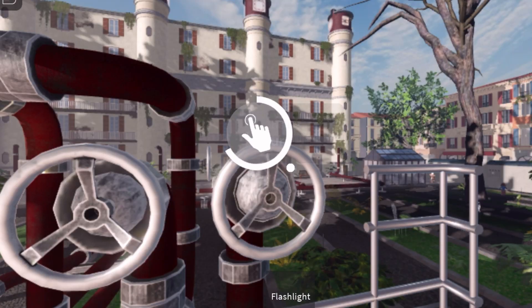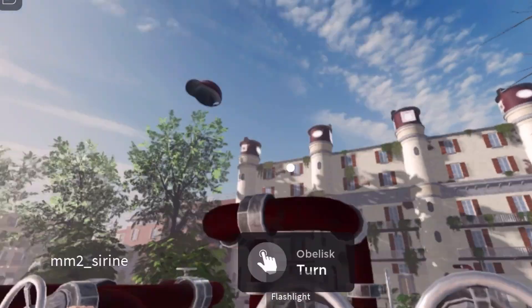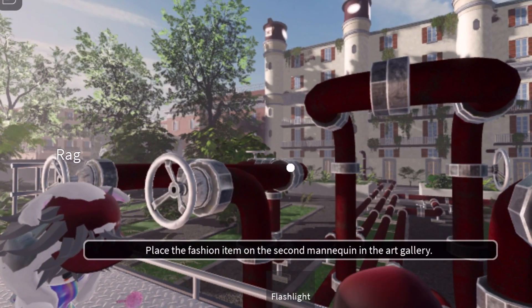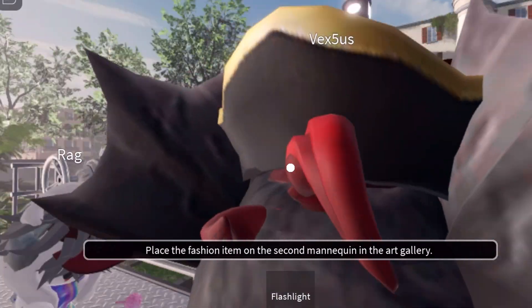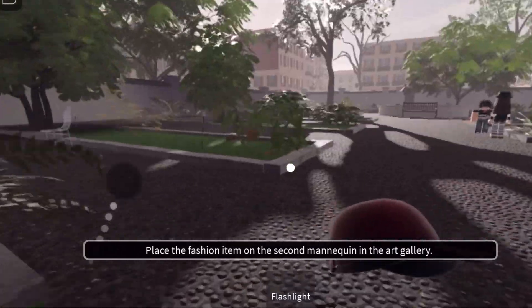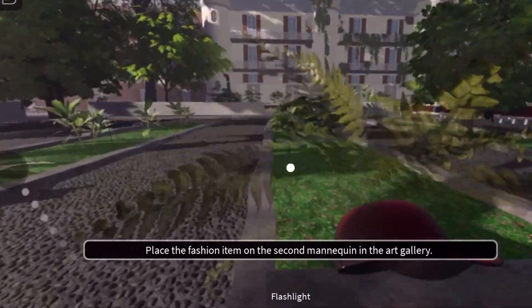The hat's coming down! Now we have to grab the hat, pick it up, and take it back to mannequin number two. The first mannequin — we already placed the item. Now we need to place this one in the art gallery on mannequin number two. We just need to find our way out of here.